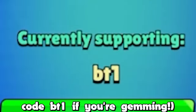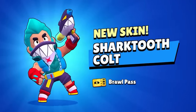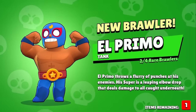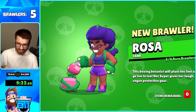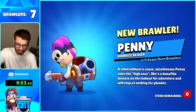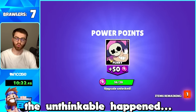We bought our first 100 gems to gem the entire brawl pass - use code BT1 if you're gemming. We started opening some boxes and right away got Colt plus his skin, then brawler number four Otis. We also got Primo, another rare Rosa, and brawler number six. Opening the pass was off to a great start with all the pulls.